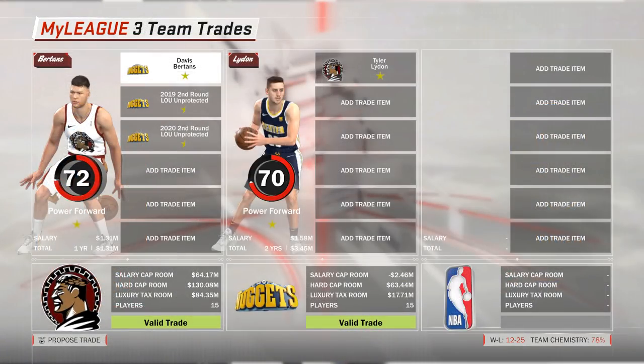I also want to thank you guys for your feedback on this trade idea. Most of you were in favor of the move, but the consensus was also to add not one but two second-round draft picks to the trade, in order to make it a bit more agreeable for Denver. And that is exactly what I did. So we're trying to move Davis Bertans and our second-round draft picks for 2019 and 2020, in exchange for Tyler Lydon.